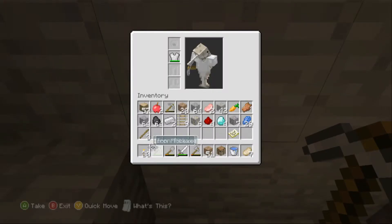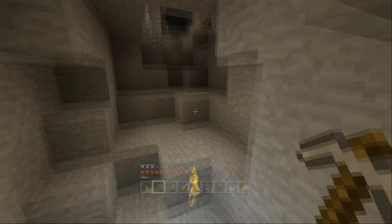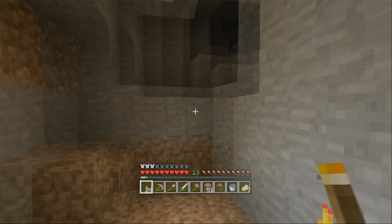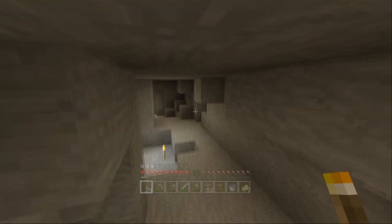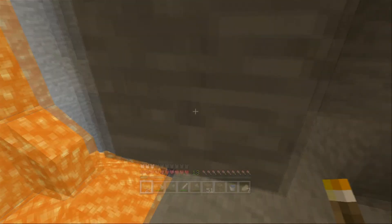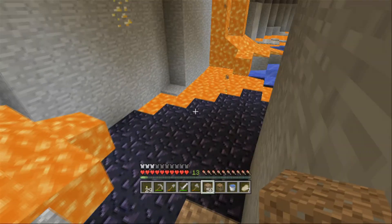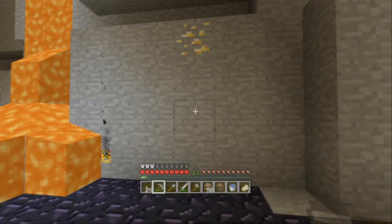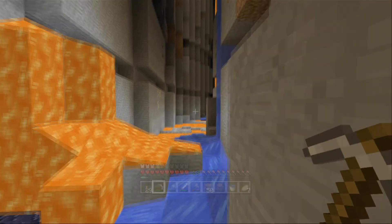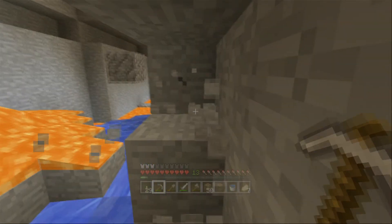Let's see how much iron we have — 42, that's good. Definitely enough for a full suit of iron armor plus some other tools if need be. More iron over there. I'm gonna go back down, go over into that ravine area, and get that gold. I need to dig a little path along the wall so I don't have to worry about getting too close to the lava, and I've got to be very aware that no lava falls on my head.